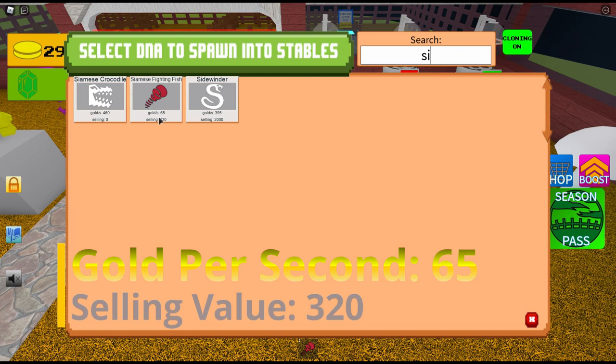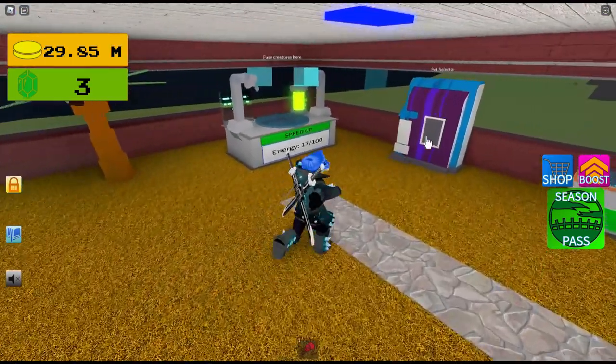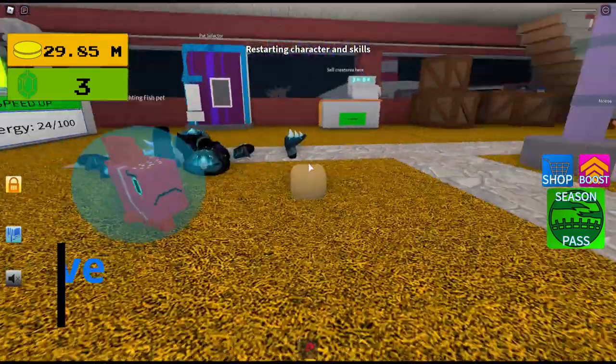65 gold per second and song value is 320. And then the skills are Dive and Health Increase.